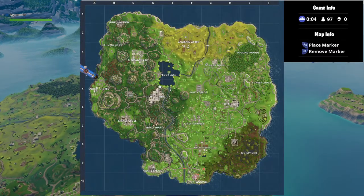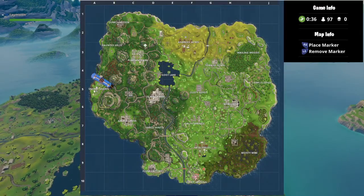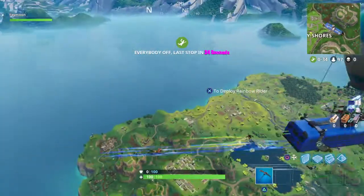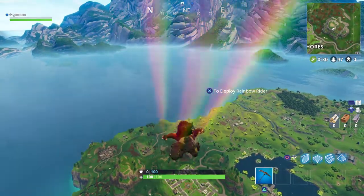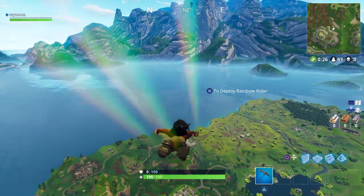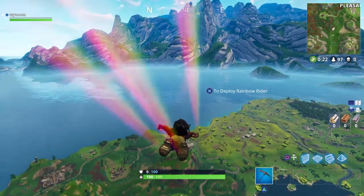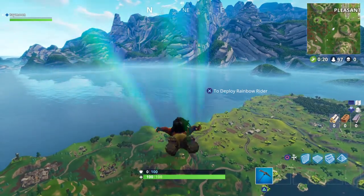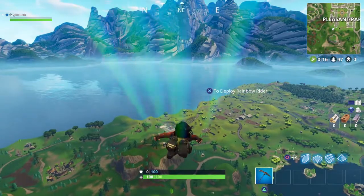Yo yo yo, what is going on YouTube, it's your boy Taibong Dre! Today in this video we're about to be showing you how to find the secret easter egg challenge where you get between a pole, a pool, a windmill and an umbrella. I had to look this up, but when it said pool I could only assume that it was going to be by the motel.